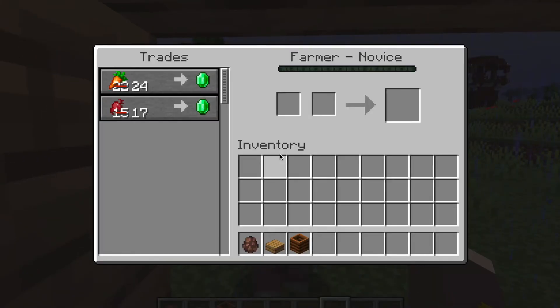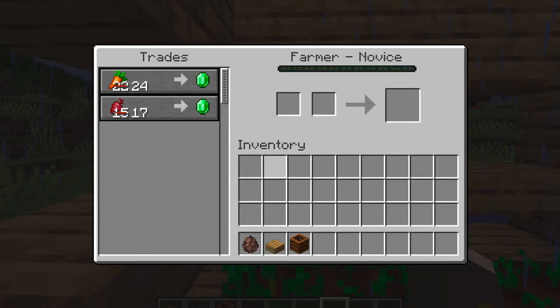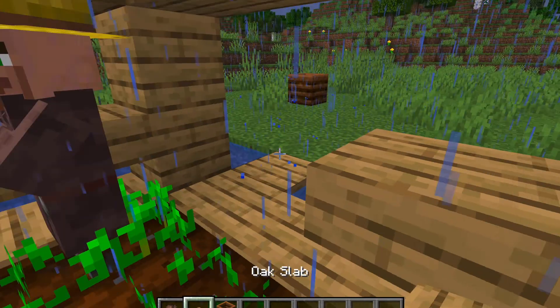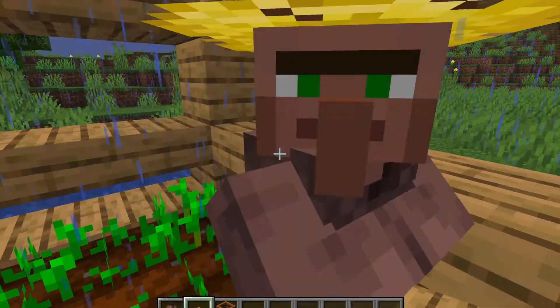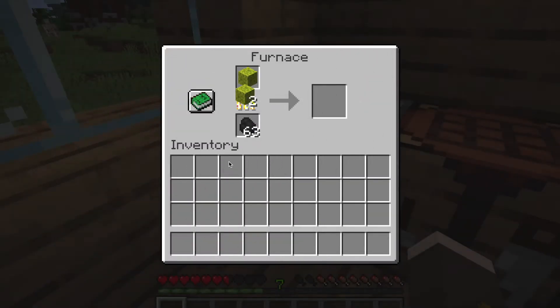Tip seven: is anyone trying to get a villager to where they want them but can't get them in a boat or minecart? It's very expensive getting all those boats and minecarts. Well, if you click a villager that has a profession, they will follow you for a few seconds.